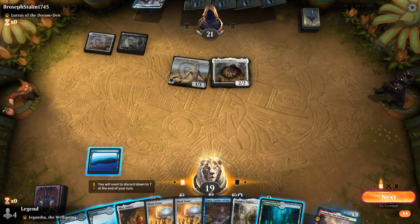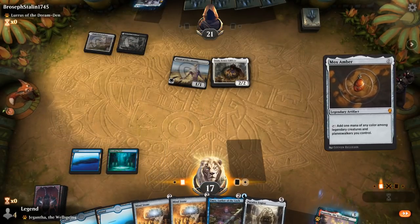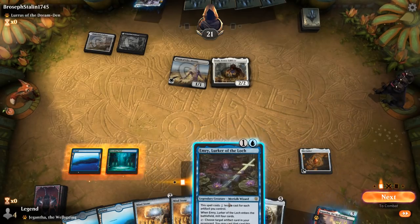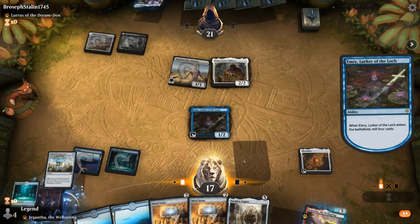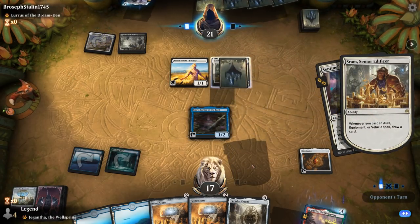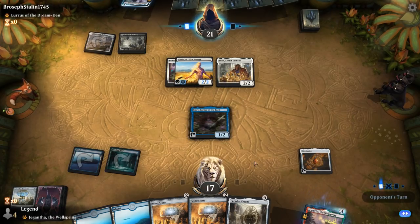I could play Emry here — probably fine to shock myself in case I need more green mana next turn. If I play Mindstone I can't play Emry, so I just play Emry and pass. Getting Emry into play is the priority. There's a Reservoir in the graveyard we can get back. Opponent kicks things off with a Sentinel's Eyes — at least there's no Core Spirit Dancer in play yet.